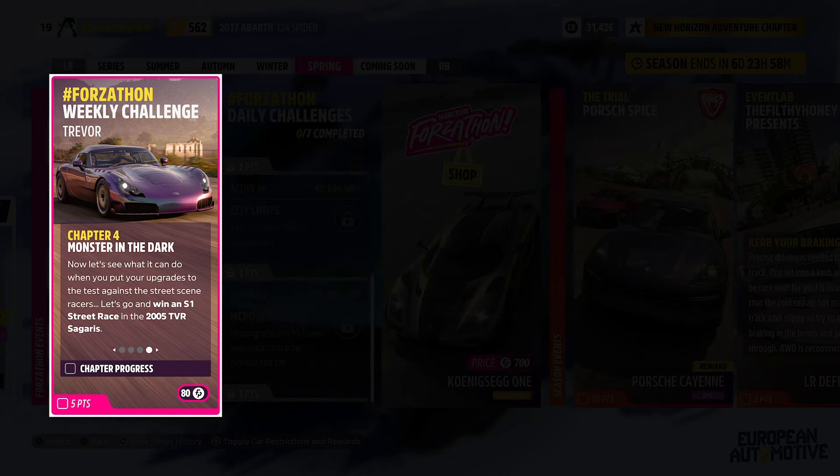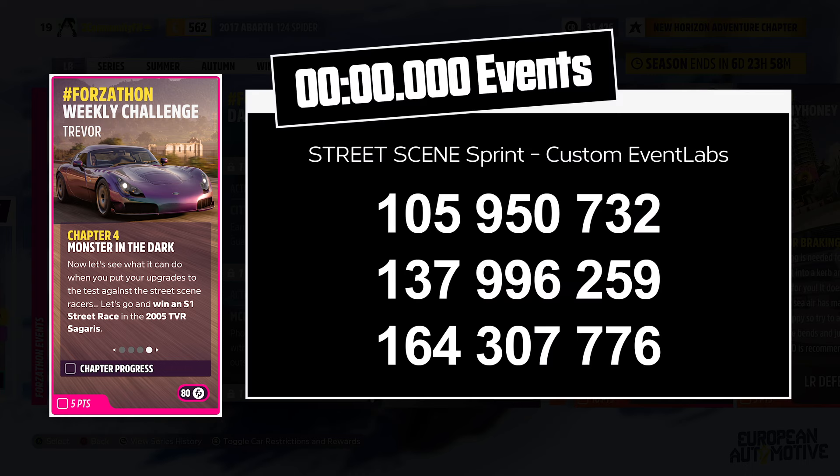For the final challenge, you win a street race event while your vehicle is in S1 class. For street races, locate the purple icons across the map, and you have two options: either run the races that Playground has created, or use custom event lap tracks that can be completed within seconds. If you're short on time, up on the screen are a few share codes for you to try.